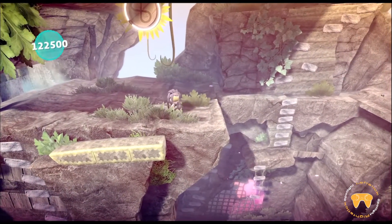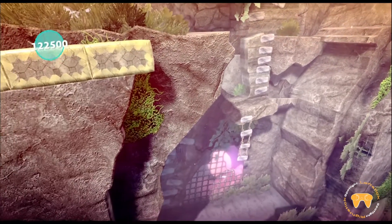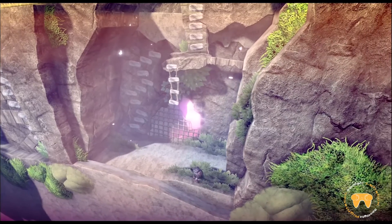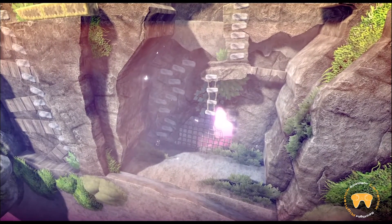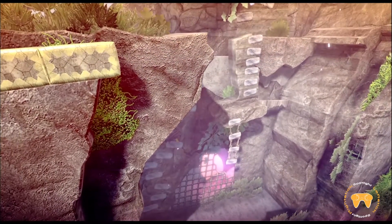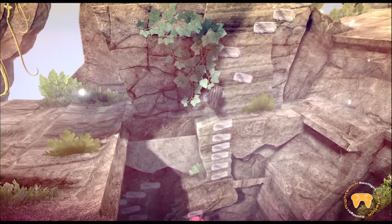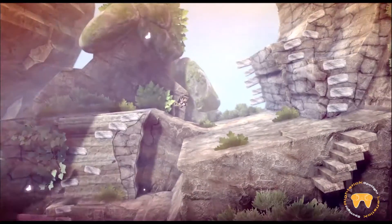Up we go. Lots of dangerous bits here but luckily we can climb back up. What is down here? Oh we can't access that thing. Then what do we do here? Is there any secret? No, there's no secret down there. This looks nice though — I like the wisp of light going up. Climbing, climbing — I am a wall climber. Whoa, okay, we're up.